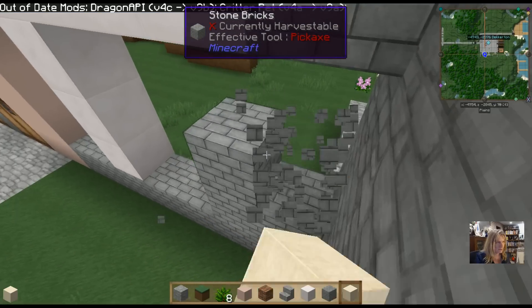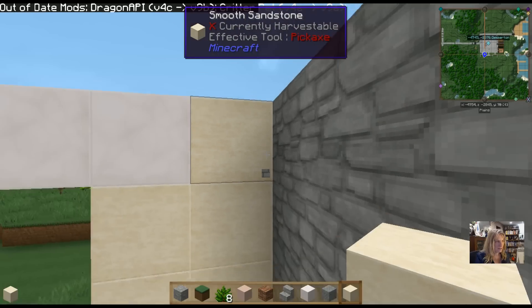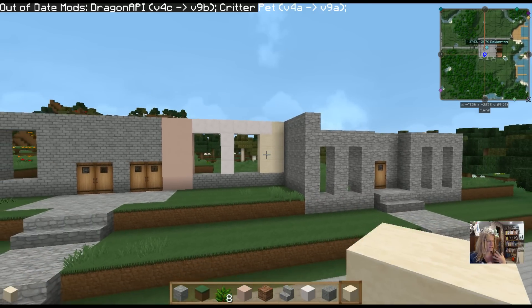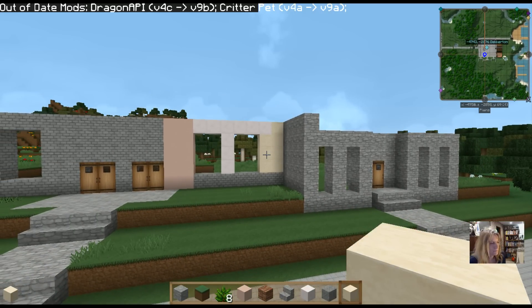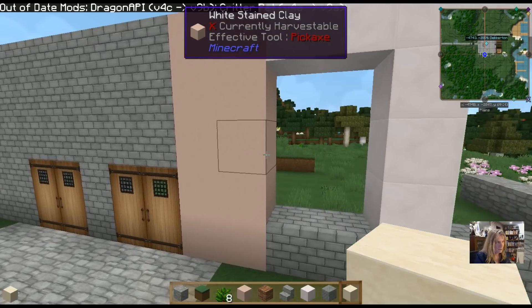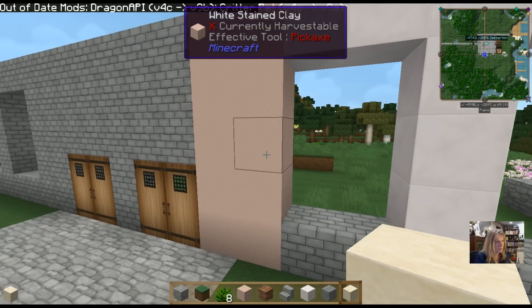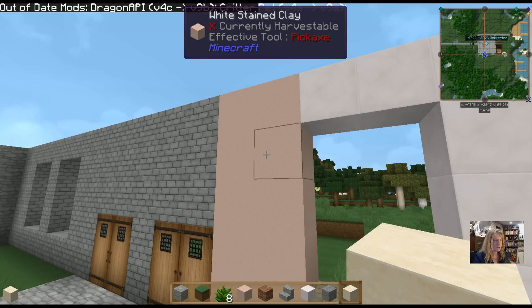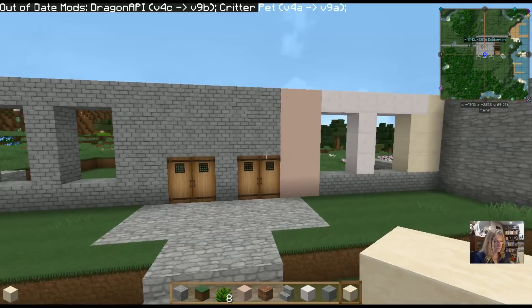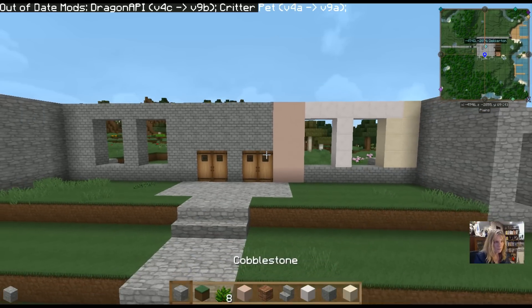The smooth sandstone — especially with the blocks like that — it's a little softer, not as stark as the quartz. Those two colors are what I made the summer palace out of and I do love it. I like the clay a lot and could maybe end up using it for trim, because it's got a very smooth surface and I like that. Obviously I'm doing it in the rest of the town anyway.